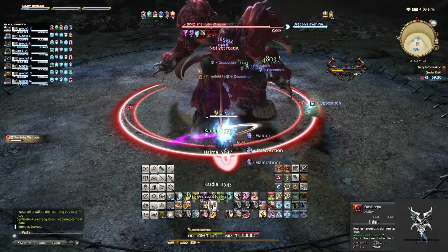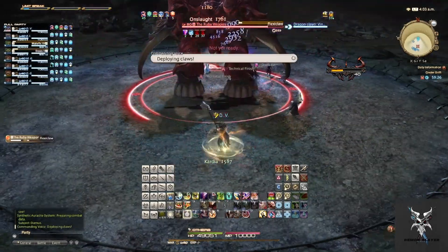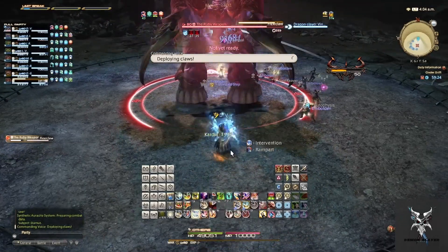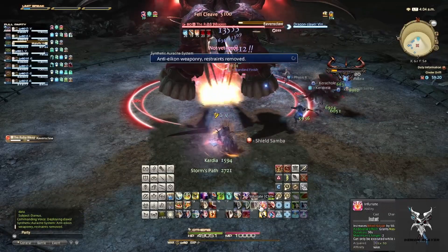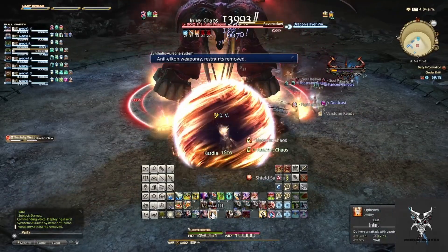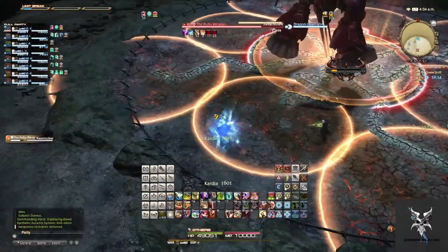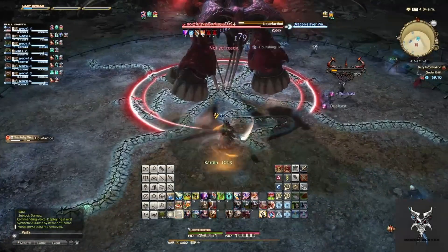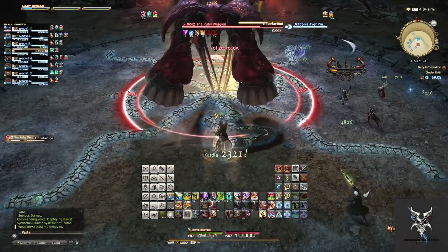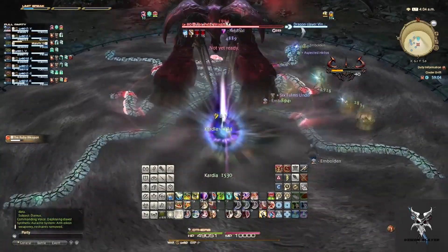When he teleports to the center of the platform and casts Flexiclaw, there are one of two different mechanics that can happen. If he sends out Fissures, that will explode at your endpoints along with doing a circular AoE after. If he casts Liquification, this will cause the rest of the floor other than the Fissures to begin sucking you down into them. You'll need to stand on top of the Fissures to prevent yourself from being instantly killed.